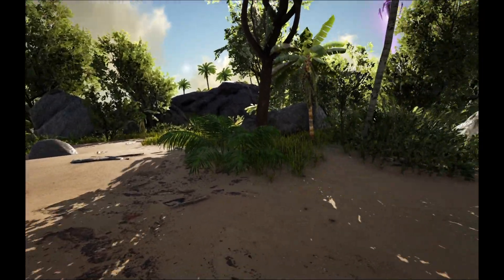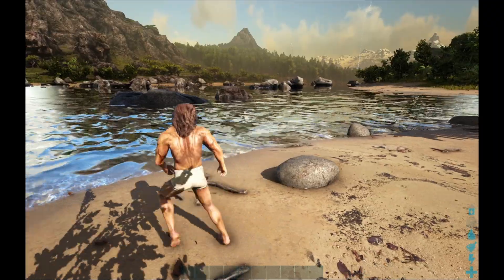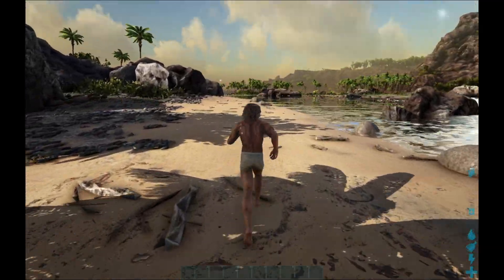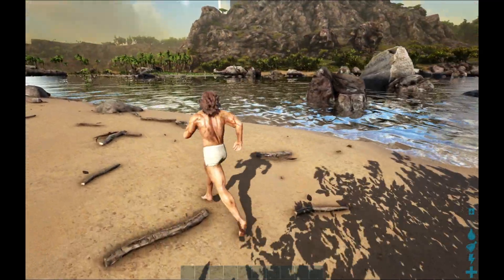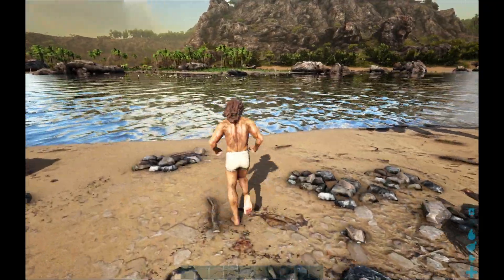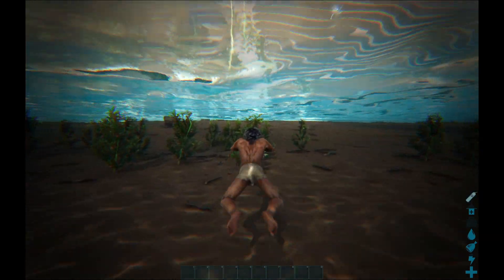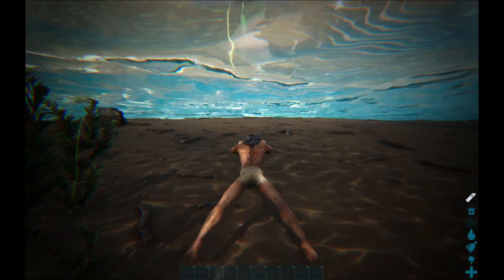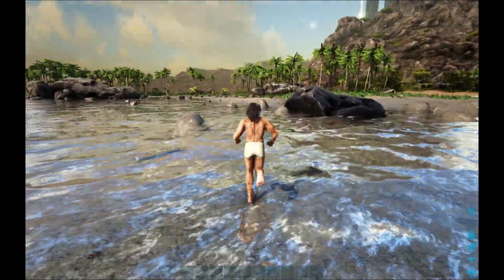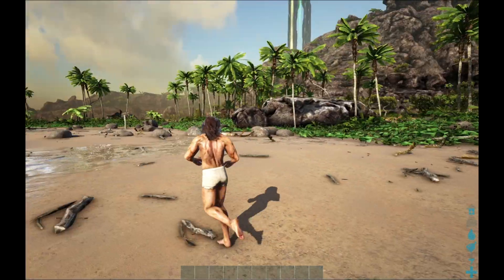Oh hey, there's a loot drop right there. And there's our Obelisk. Just got to get across this little crossing. I anticipate a Sarco encounter. Parasaur. Or Piranha. Come on, hurry — let's get on land. There we go. Okay, so far so good. Parasaur.